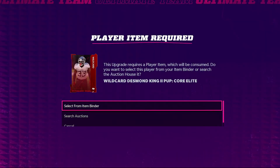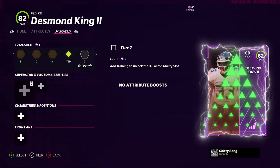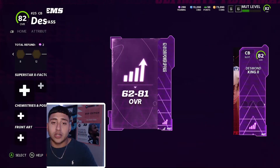Right now it's asking you to add an elite item, but you can see we can either search for his item in the auction market or use an item binder where your power pass is located. We'll use it just like that — add it to the set — and there you go, a fully powered up Desmond King. That's exactly how to use your power pass.